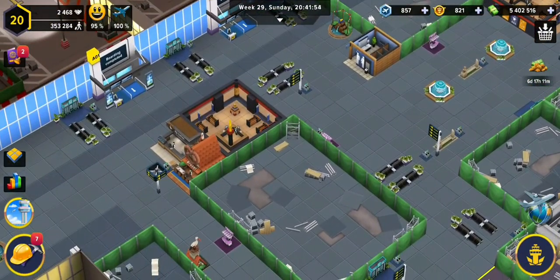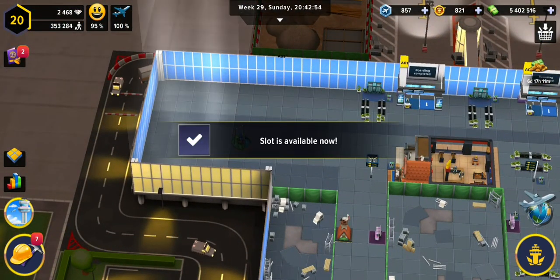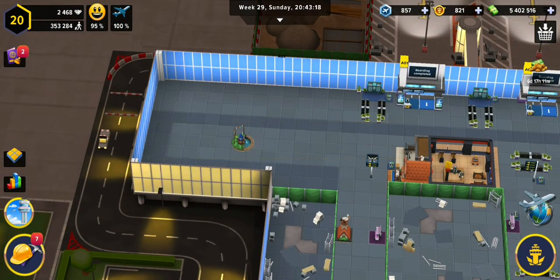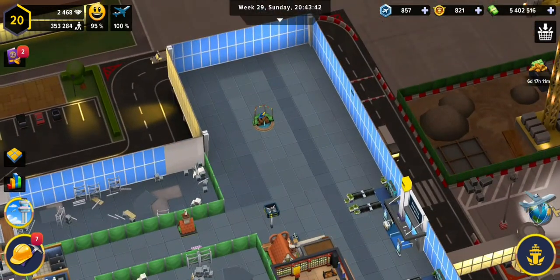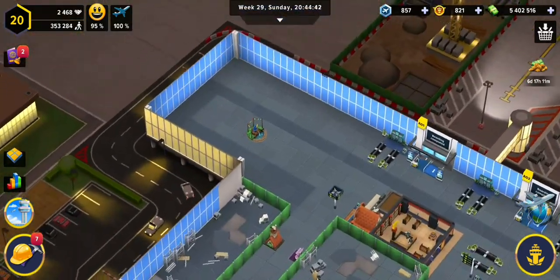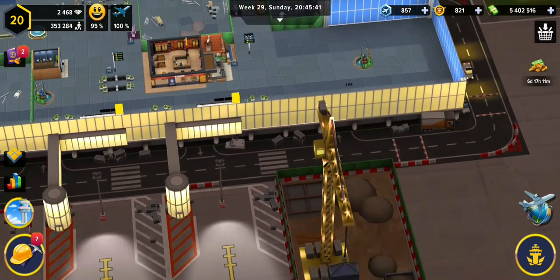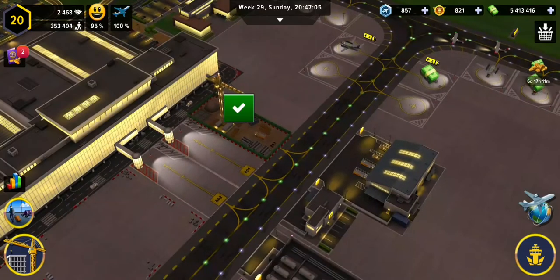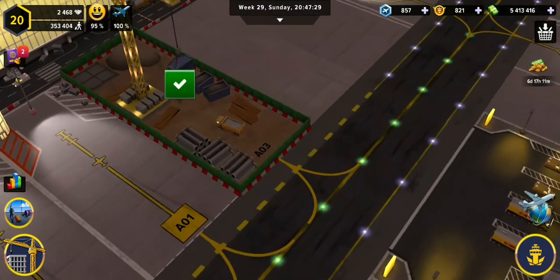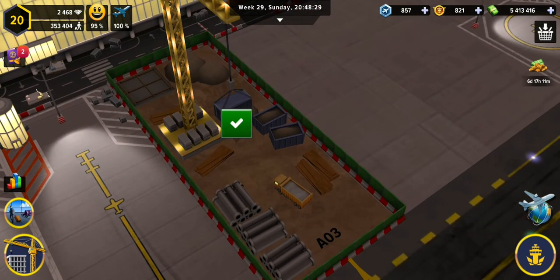Welcome to my beautiful airport! Inside we can see that it's been unlocked and now it's open to the public, so we can start building more shops there and preparing for the next ramp. We've got seating, a fountain, and beer — but the water is not beer, so please do not drink from that fountain.